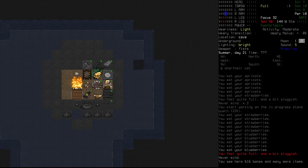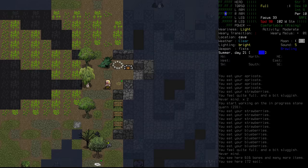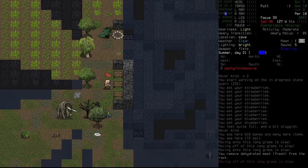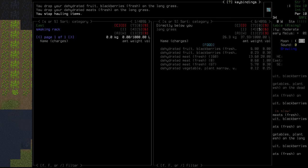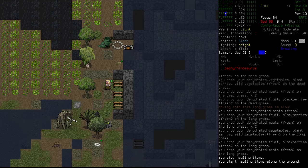I want to go check on the stuff upstairs to see how it's going. It's done, which is nice. So let's go start to remove the food from here. I'm going to gather everything up and separate things that need to fire again. Oh, we don't need to fire anything — it's all dehydrated.